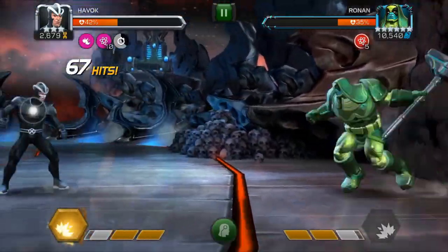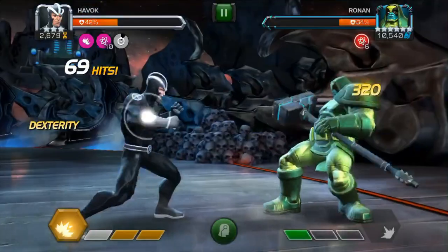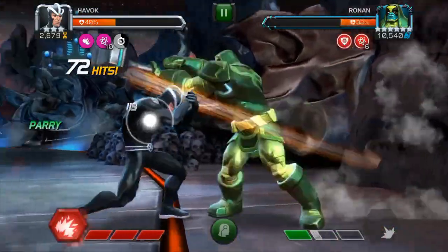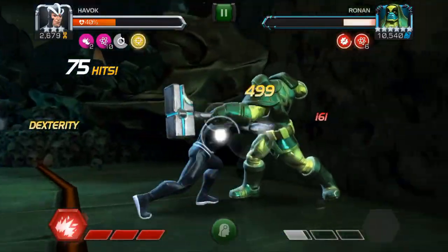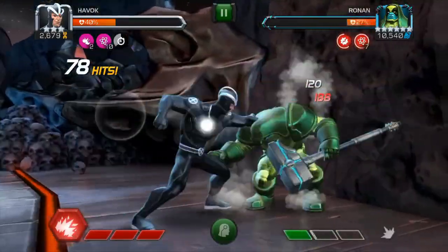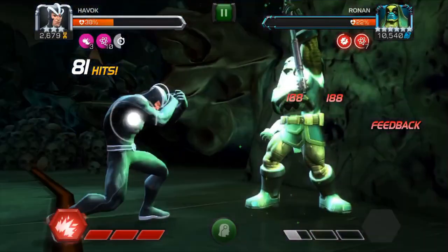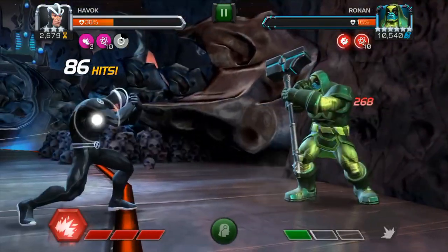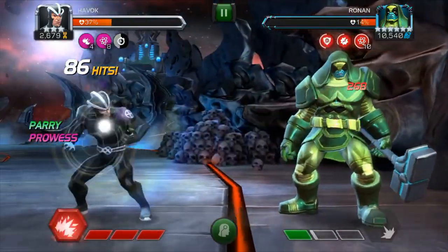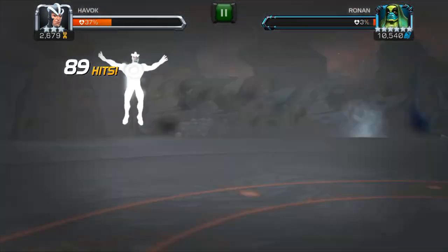Probably the best way to keep those plasma charges building is through synergies. One of his synergies allows you to start with certain plasma charges. One allows you to gain them when you finish with energy attacks on your combos. And another allows you to get plasma charges when you parry, or at the very least well-timed block if you don't use parry. If you don't have good champions for those synergies, his special one attack also does a great job of building up those plasma charges. So when you need to throughout the fight, throw that special one to keep those plasma charges building.